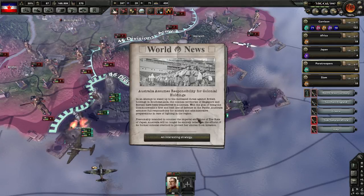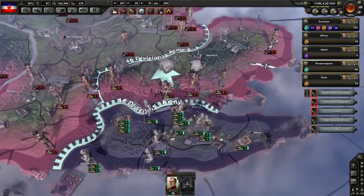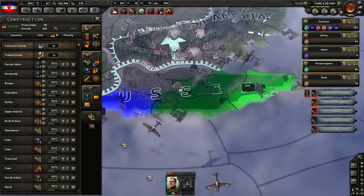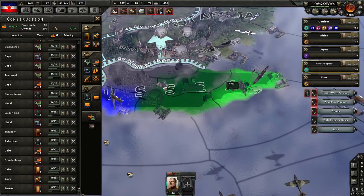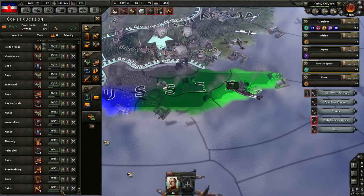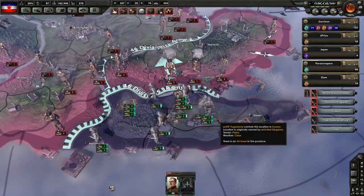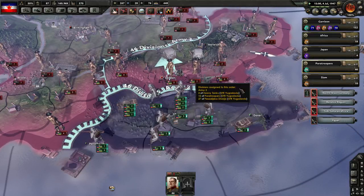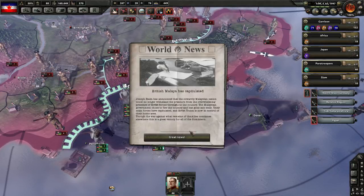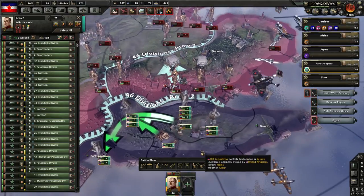Australia assumes responsibility for colonial holdings. Can we do buildings over here now? It's level 10. Looking at Sussex - let's get the infrastructure maxed out and repaired as quickly as possible here. We're not going to worry about resistance because we've got way too many troops - it's mostly about air bombardment. I'm amazed our supply is working out okay. British Malaya has capitulated again - they must have retaken something and then lost it instantly.